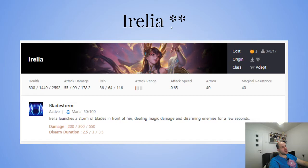Irelia gets a star rating because she's Adept, Divine, and Enlightened — her synergies are so powerful, just like Pyke. Irelia launches a storm of blades in front of her dealing magic damage and disarming enemies for a few seconds. Her ability is kind of okay — it's a disarm — but it's still not as powerful as Rakan.